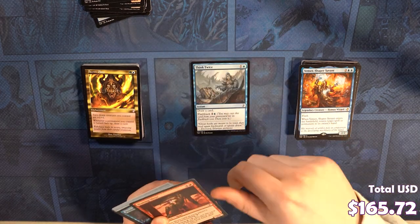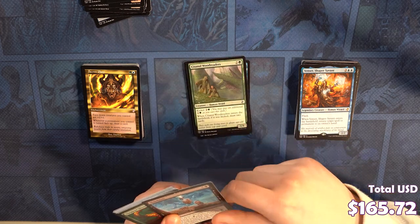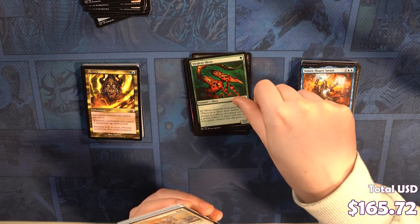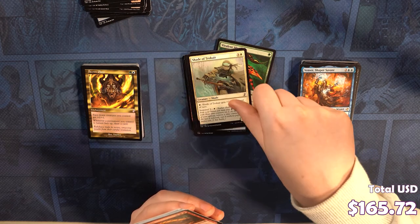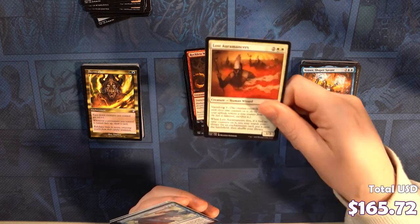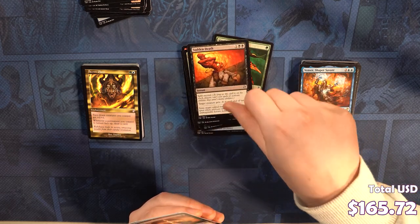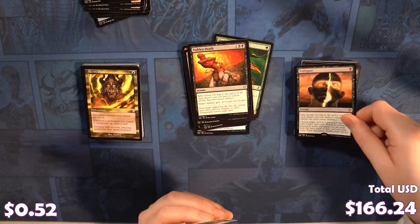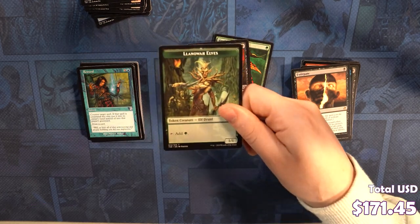Think Twice, Homing Sliver, Primal Plasma, Sentinel — Sanatow Wood Readers, Mindstab, Brooling Sliver, Errant Doomsayers, Looter il-Kor, Shade of Trokair, Reckless Worm, Lost Auramancers, Whip-Spine Drake, Sudden Death. We've got an Extirpate as our rare. And we've got our beautiful Re-Man timeshifted. We've got to land elsewhere.